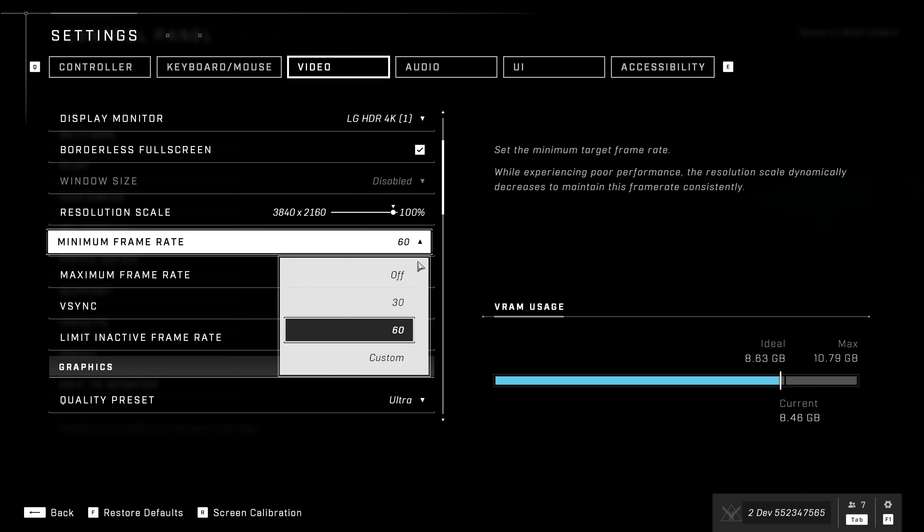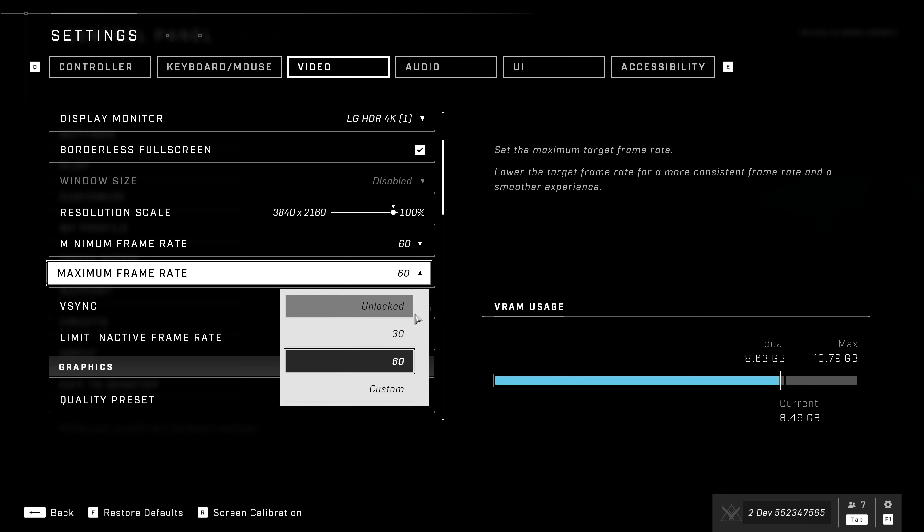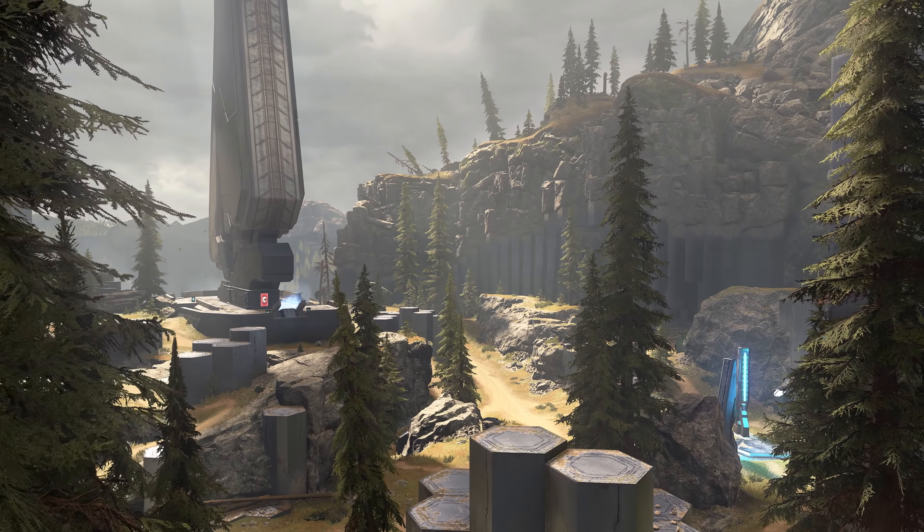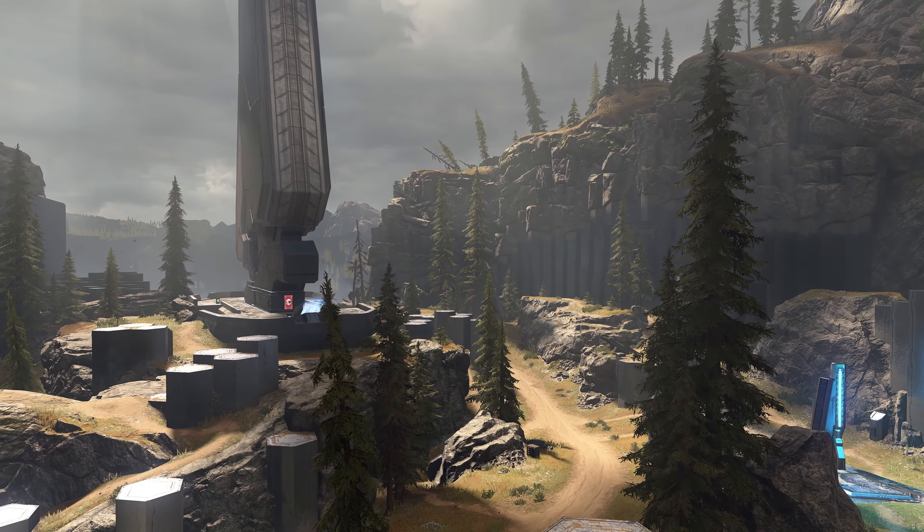You can actually set a minimum FPS. So you can say, I want 60 to be my minimum FPS. You can choose: I want it to run faster but maybe not look quite as pretty, or give me the prettiest experience possible and I don't care about the frames.